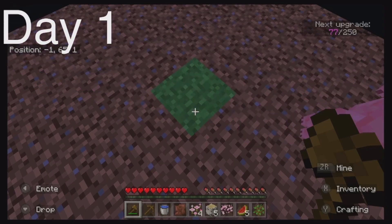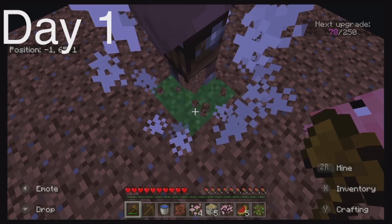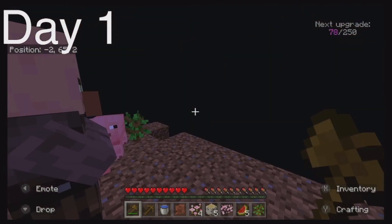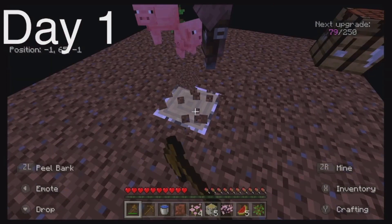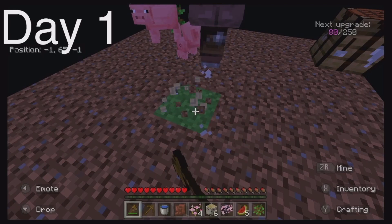Next upgrade — we're at 77 out of 250. It's telling me how far we are. And a villager! That's unexpected — I'm not actually going to put him through torture like usual.